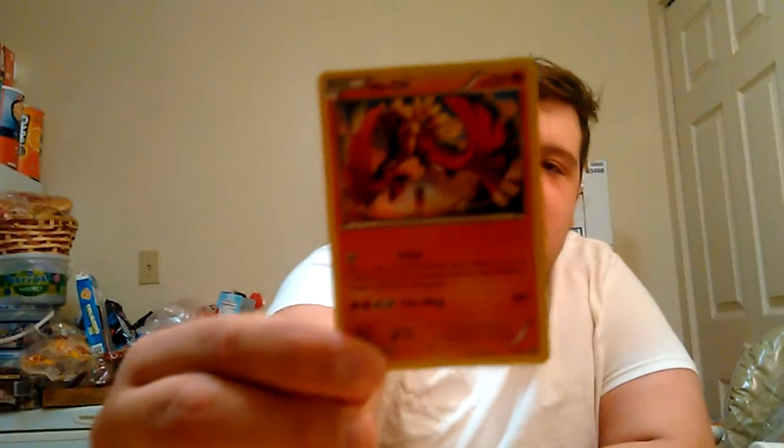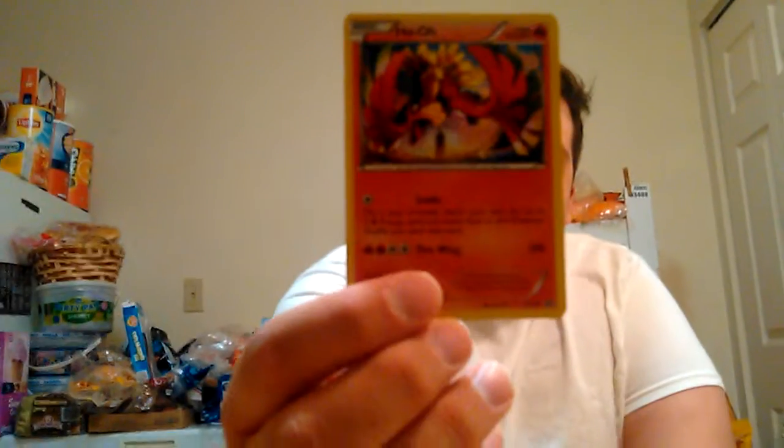Second card is Ho-Oh. The backstory for Ho-Oh - one of the reasons he's one of my favorite birds - is he is the one who created the three legendary beasts: Suicune, Entei, and Raikou. Even this card is really cool because in the back you can see the tower that burned down and killed all three of the Eevee-lutions, which Ho-Oh then revived.